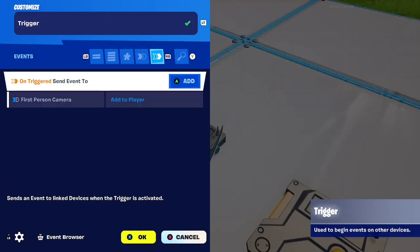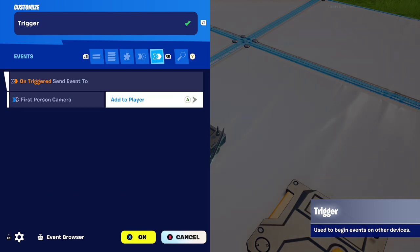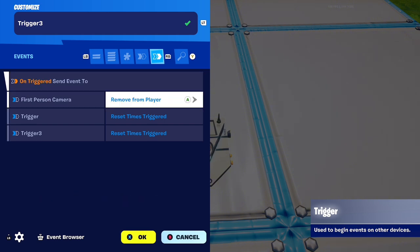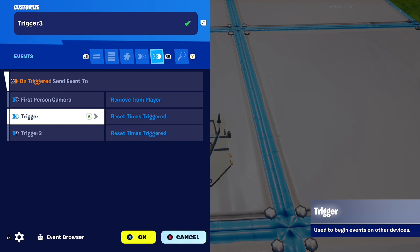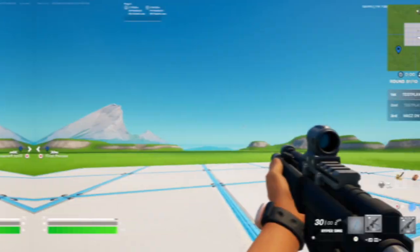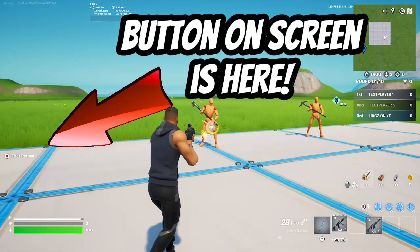When you go to the events tab, on the first trigger on trigger, send event to first person camera to add player. Then on the second trigger, on trigger, send event to the first person camera to remove from player. These two reset-times-triggered entries should already be there. So the first trigger: reset times triggered, and also itself to reset times triggered. As you can see I have first person and I can just click it and it's going to take me in and out.